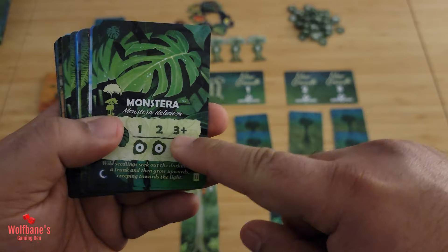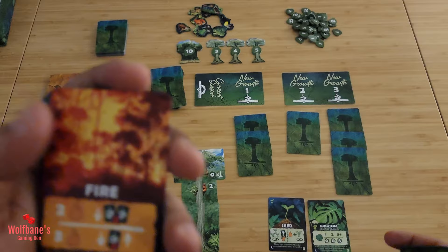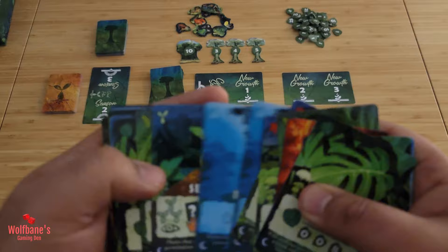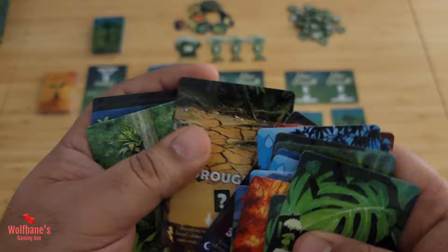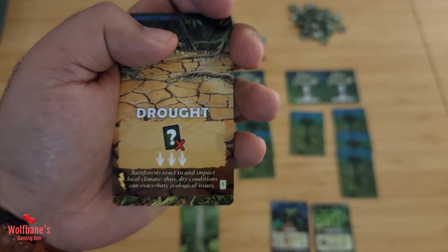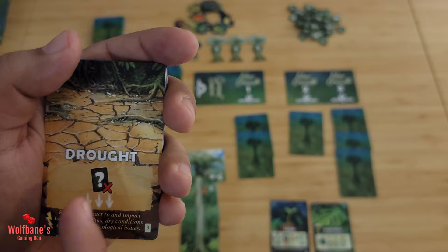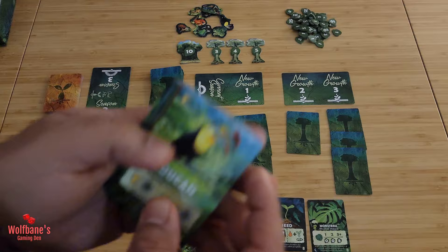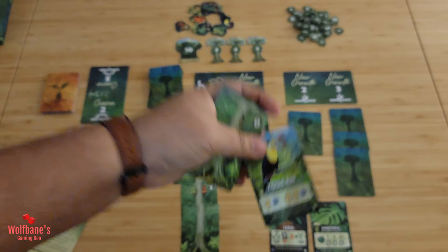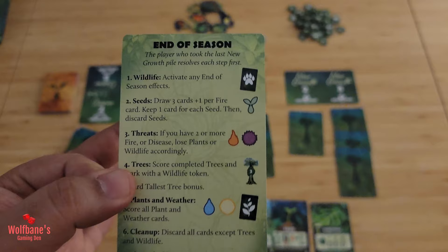Plant cards and Sun or Rain weather cards also just go in front of you. Fire cards go in front of you but something will happen at end of season based on sets you might have. You may also get animal cards, like the Toucan, which similarly just go in front of you. Drought cards take immediate effect when played: you must discard any one card in front of you that's not a scored tree, then discard the drought card itself.